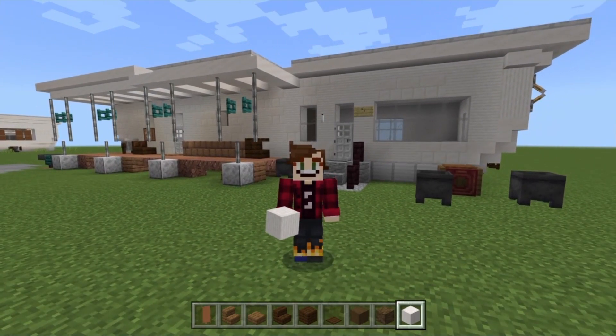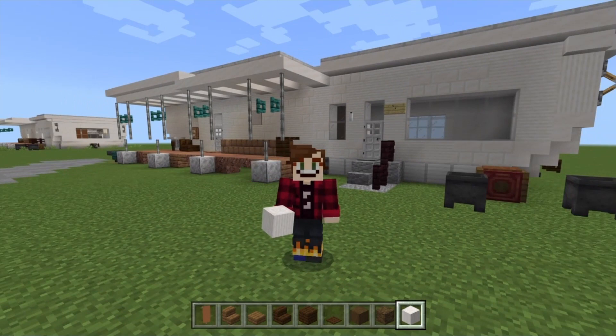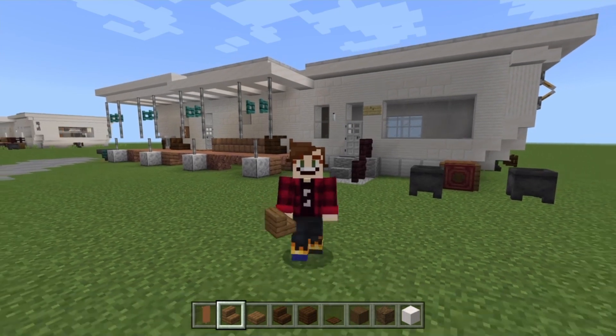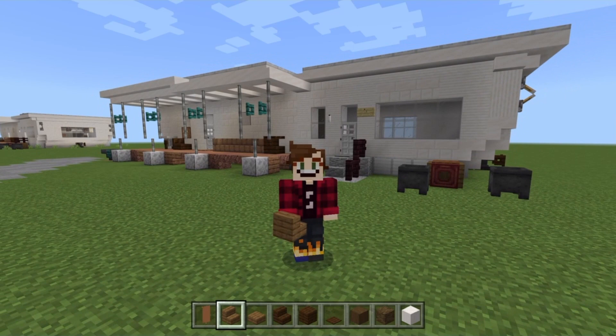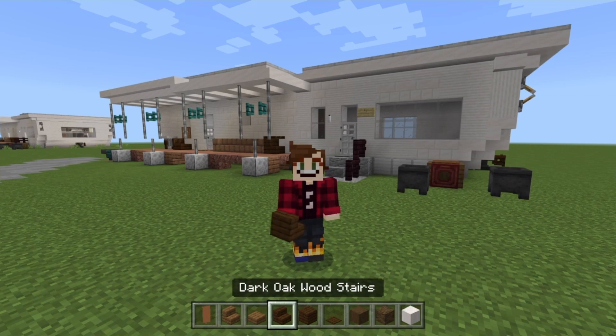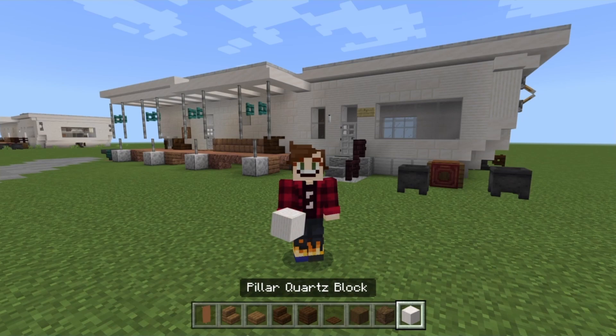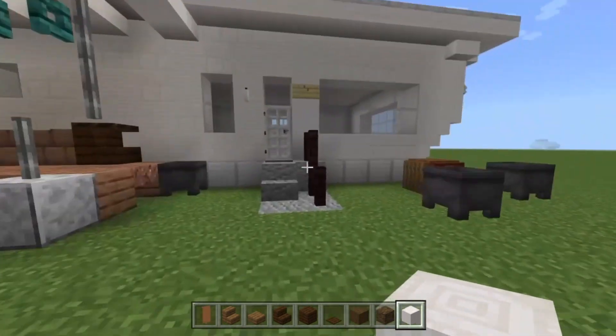I just want to warn you that I may mess up slightly with my materials list, so we might need to grab certain stairs and so forth as we go. There are a few rooms in this trailer, and we're starting with the living area. We'll take a brown banner, some spruce wood stairs, spruce wood slabs, dark oak wood stairs, dark oak wood planks, dark oak pressure plates, stripped spruce wood, some mangrove wood, and some pillar quartz blocks.